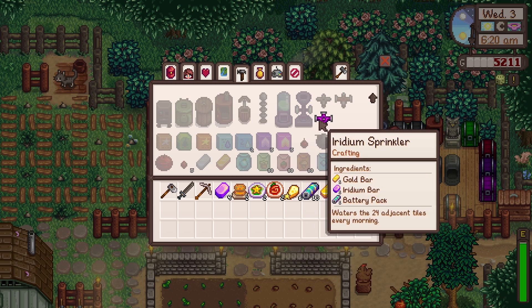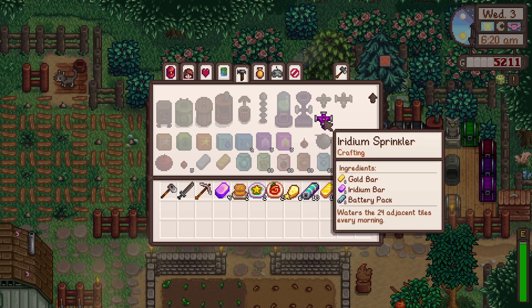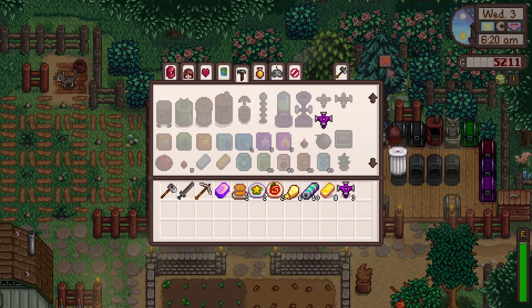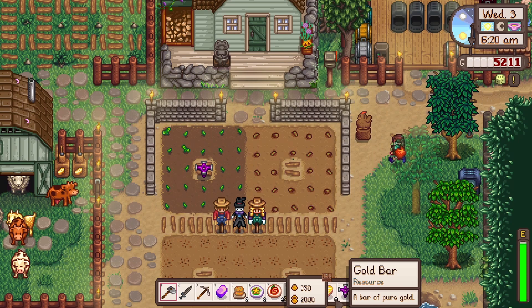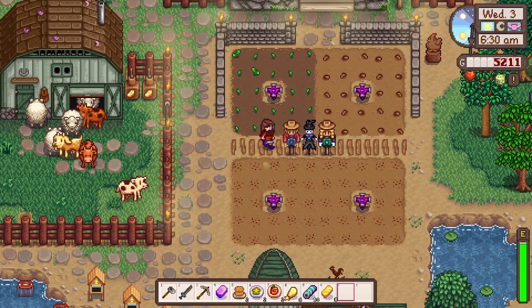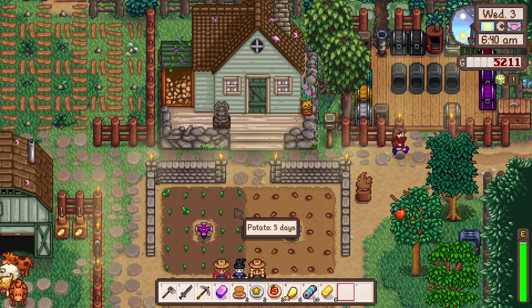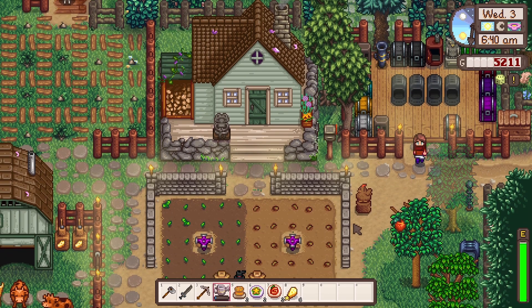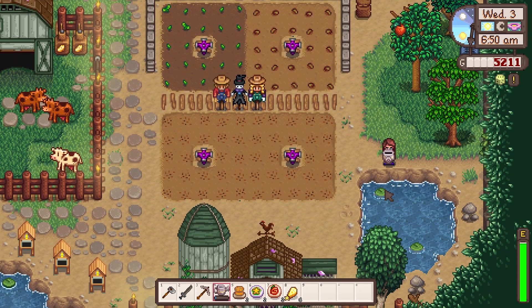What else do we need? Just gold, iridium, and battery packs. So we're gonna make four of these, I think. Maybe I only need three. I'll start with three and save the other iridium bar, because I wanted them to go on these plots of crops here. I think three is enough. I will quickly water these as well. I'm so glad we got all that iridium, because watering all of these crops would have been pretty unfortunate, to be fair.